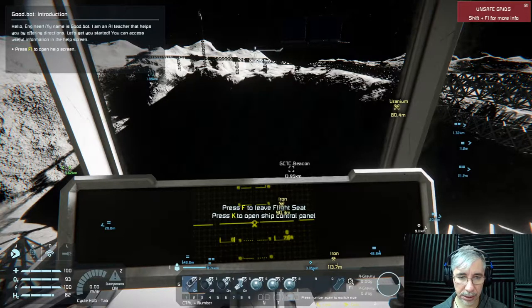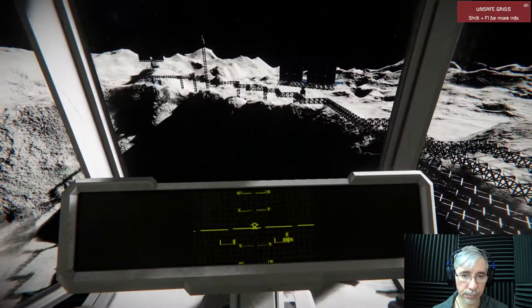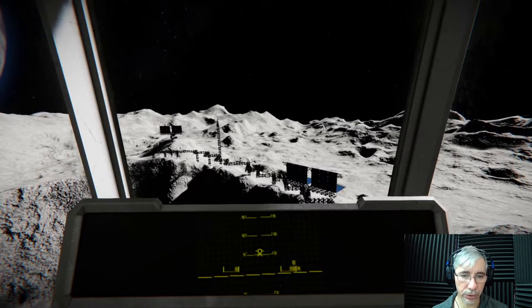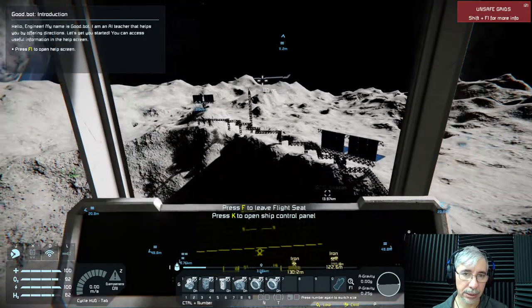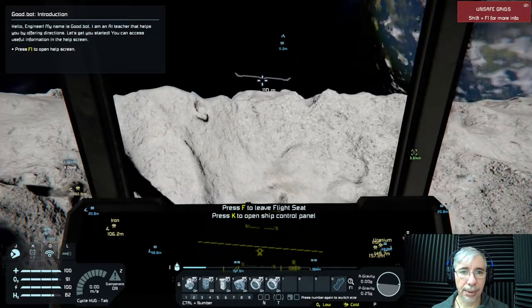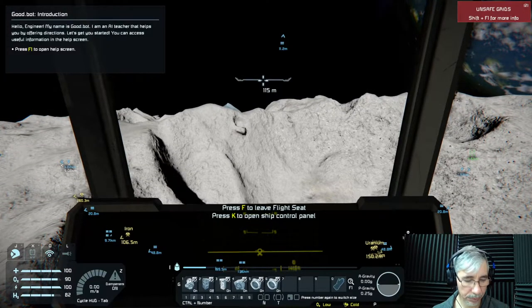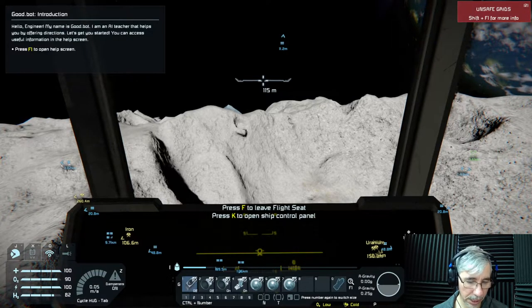We have 76 percent hydrogen. I'm not using the third-person view so it feels more realistic — more like a simulation — so we have to do things with cameras. To demonstrate how this roaming will work, we have the flight assist on, we turn off the maneuvering thrusters, and then we go forward.